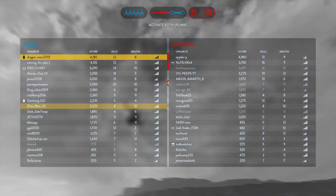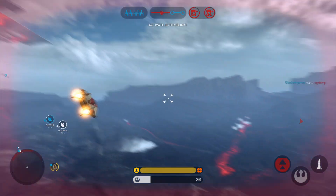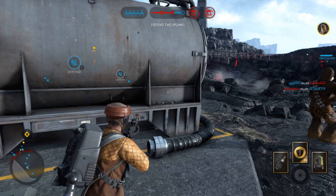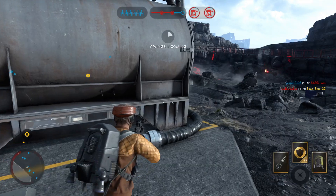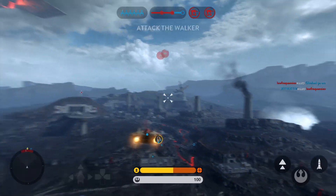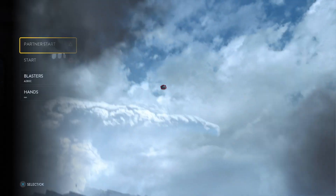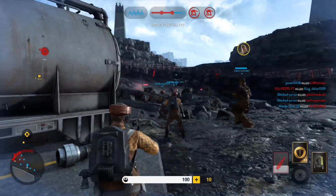Seeker inbound! Enemy this way. Y-wing locked in. Air support is on its way. Green Squadron, we need air cover. This is Green 12, accelerating to attack speed. Enemy fighter has launched on you! Enemy fighter's on me! Attention — intelligence suggests a bounty hunter is in the zone. He's a Trandoshan.